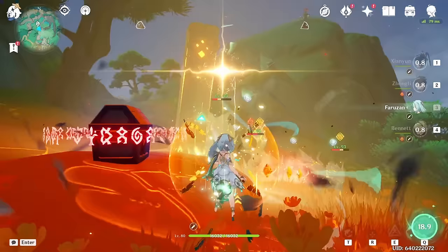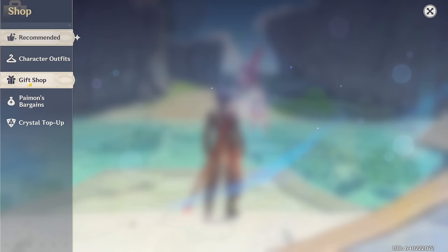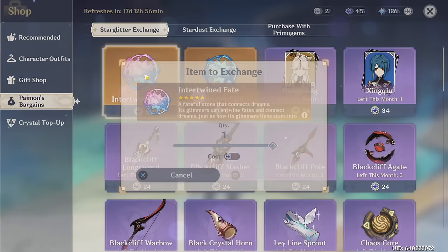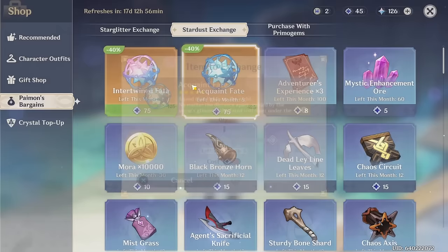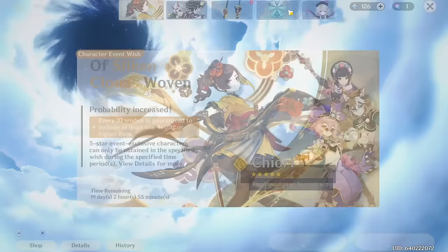Livestream codes typically give out 300 primogems combined. Another way to get pulls is Stardust and Starglitter — these can buy you intertwined fates. There's a monthly rotation that you can buy, so make sure you buy those before they refresh. You can throw in some standard pulls if you have them and you'll get that Starglitter.